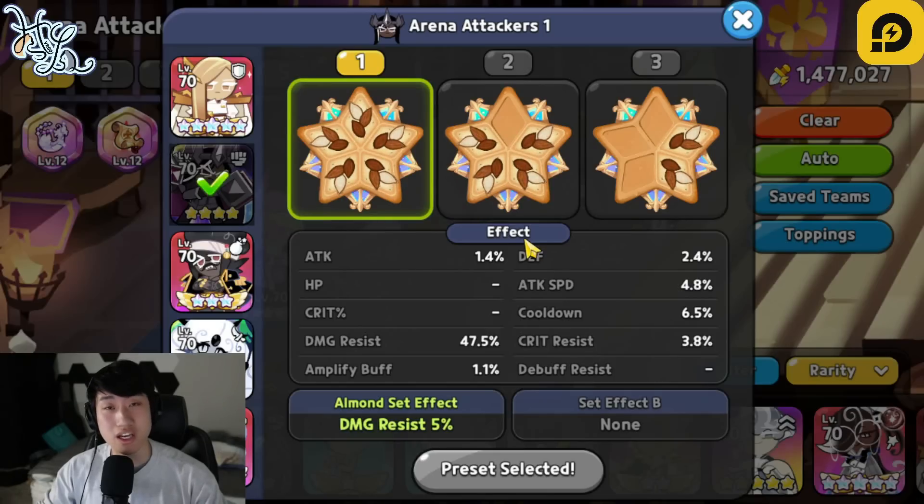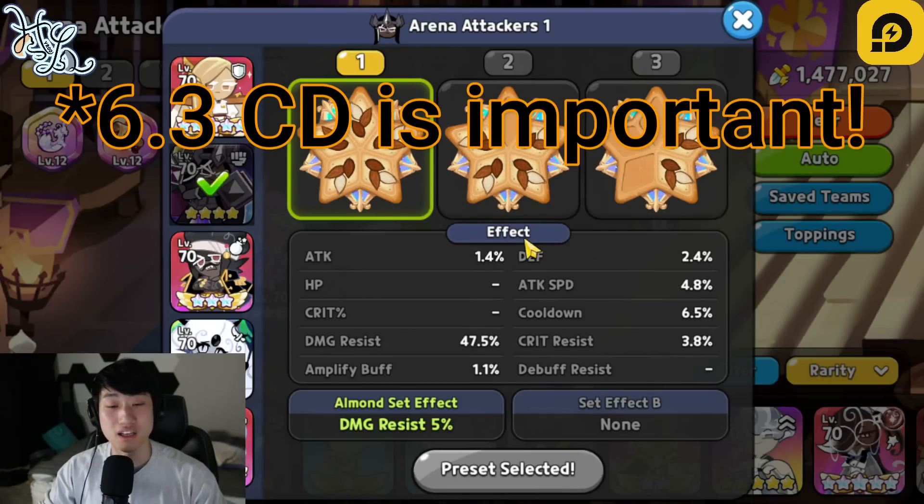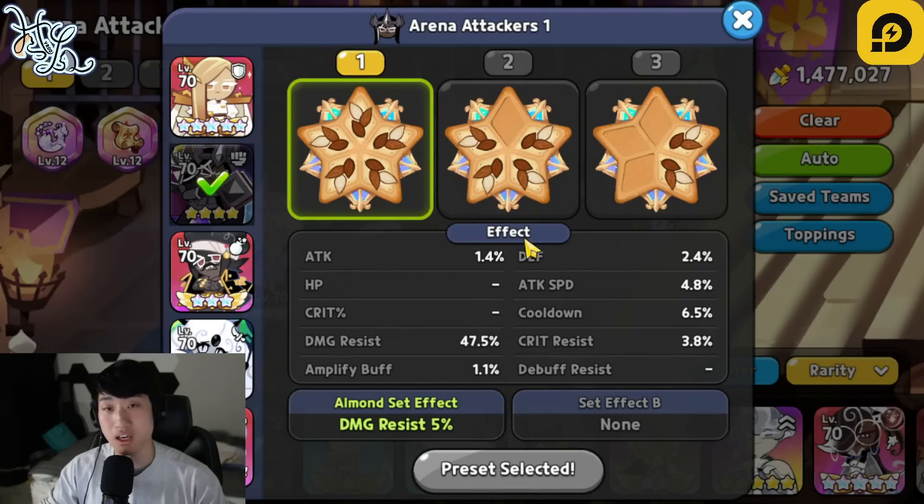Next one is going to be our Dark Kakao. Dark Kakao is also very important with the cooldown. A four-second start is needed in order to utilize Dark Kakao right after Financier, and that is going to be 6.3% cooldown at least, and then the rest focusing on damage resist. Extra substats for attack and crit percentage will also help.